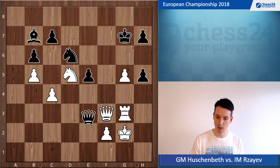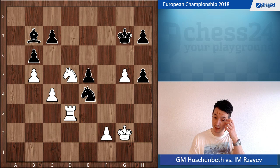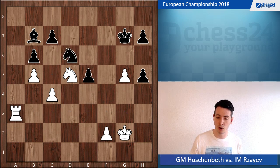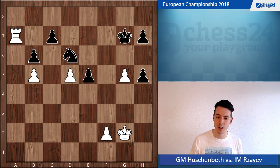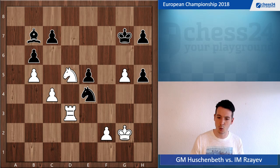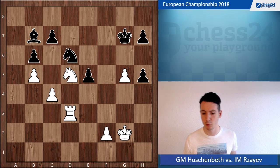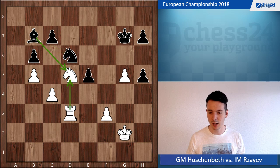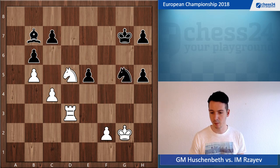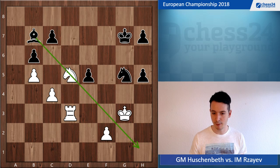My opponent went queen e4, trading queens. I took and went rook d3 — an important move, because if I go somewhere else, say a3, the knight d6 is strong and my knight is pinned. If I play rook a7, black takes on d5 and takes on b5, and this ending I won't win. But after rook d3 I can always take on d5 with the rook. Knight takes g5, picking up the pawn, I go king g3 unpinning my knight and threatening to take on c7.